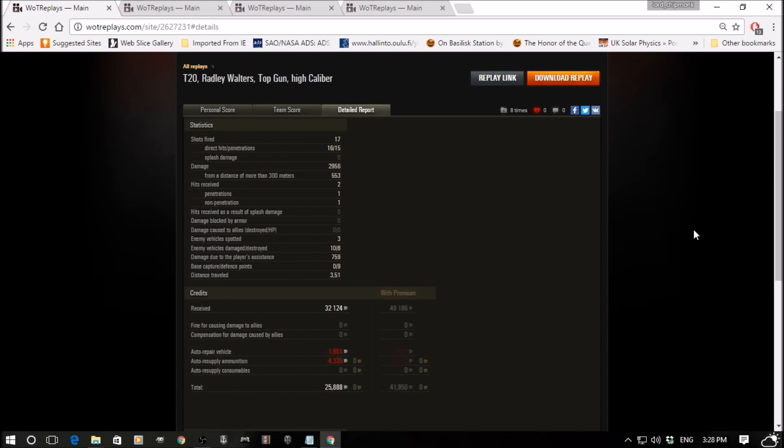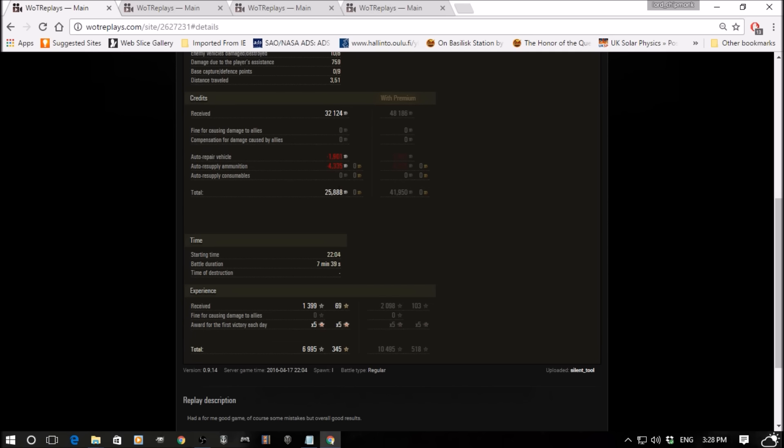Looking at the detailed results — Silent Tool fired 17 shots, 16 hits, 15 pens. In my experience this gun is not always that reliable and I found it very frustrating, but nicely done for Silent Tool here. Almost 3,000 damage, most of which was from fairly close range. Two hits received, one penned, one didn't. Three enemy vehicles spotted, ten damaged, eight destroyed, 760-odd assistance damage. A very nice profit of 26,000 credits even with a standard account. Really nice results there from Silent Tool in his T20.